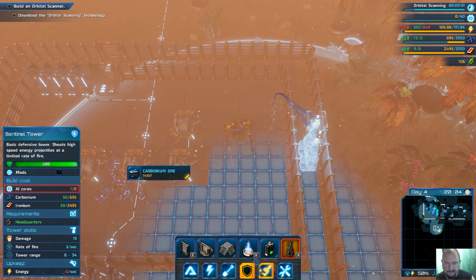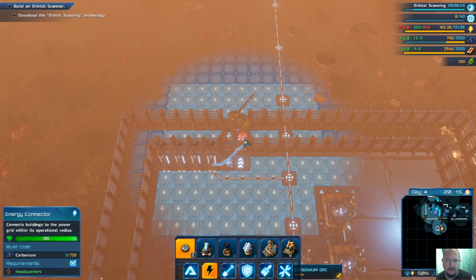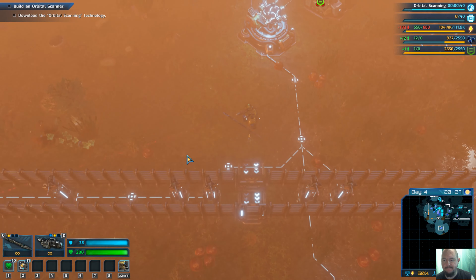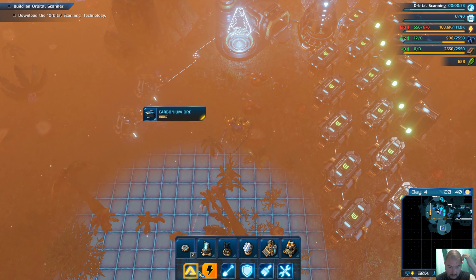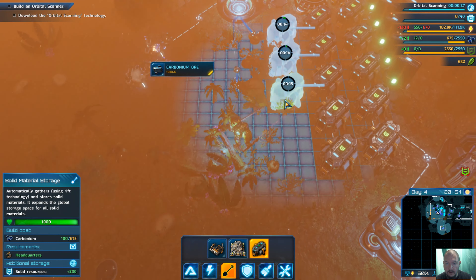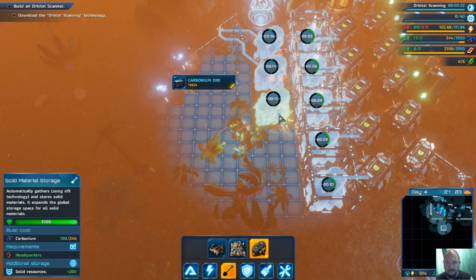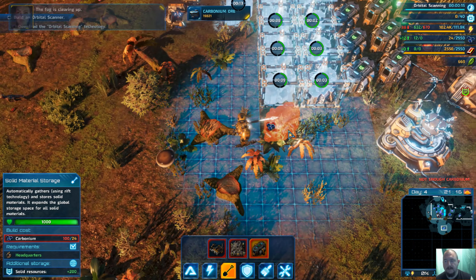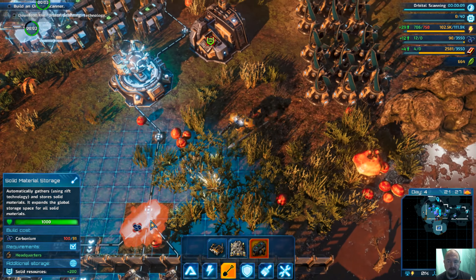Two more. Ashley, we need more AI core. Ionium storage is full — build more storage facilities. There comes a time when I'm thinking you are just making a yolk out of me. Not enough carbonium. The fog is clearing up. Orbital scanning technology — ten seconds.